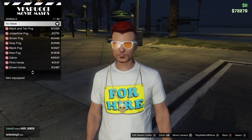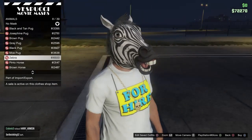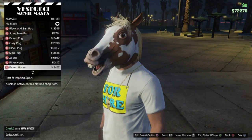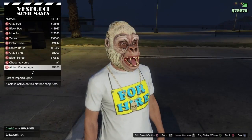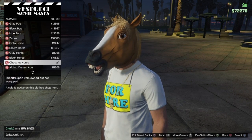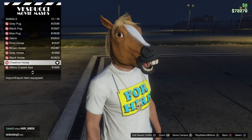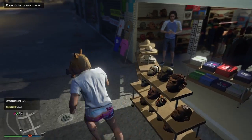Once you're in the masks, you're going to go to animals, because horses are animals. For girls you can pick any of these — there's a zebra, a little wolf — these are the horses. You can get any of these five horse masks. This glitch is 100% working.